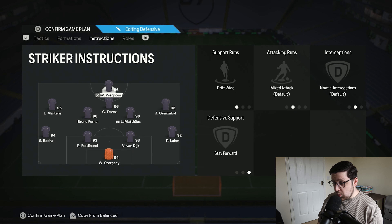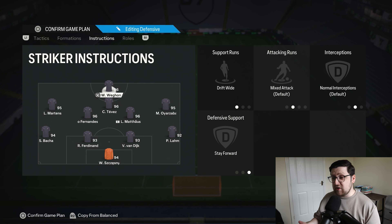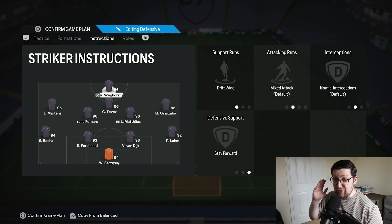Starting with the striker: they are on drift wide and stay forward. Drift wide is a really effective instruction in a one-striker formation, especially where your wide men don't sit too narrow. It means your striker doesn't get isolated and it's easier to create link-up play. The striker drifts generally to the side you're attacking — they just pull in between the centre back and the wing back. This creates an offset with your CAM and striker where they kind of work like a striker and second striker sitting off each other at an angle, making passing much easier.